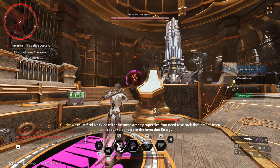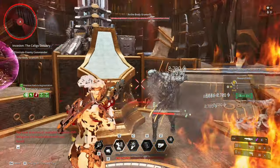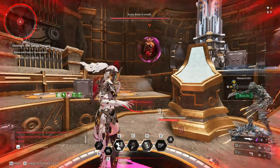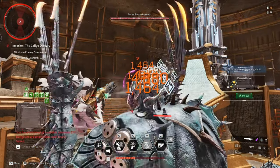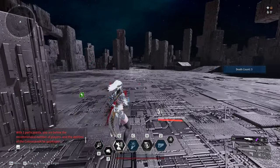You can actually tell which bullet enhancement to use by simply looking at the faction's color. Red is fire, so it is weak to Chill. Green is weak to Electric, and blue is weak to Toxic.